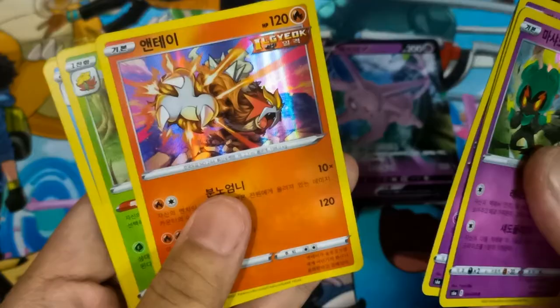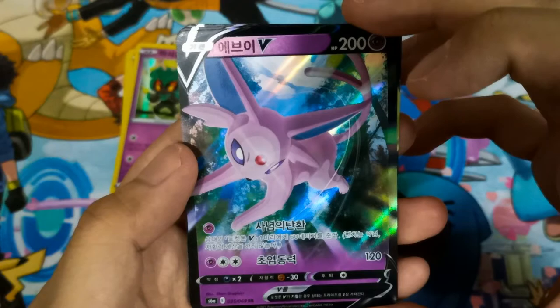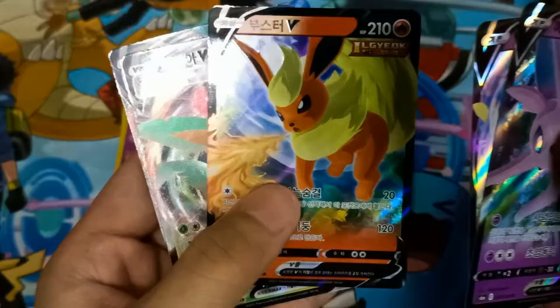This booster set contains a lot of cool rare holos like Entei, Marshadow, and Swampert. The EV Evolution holos are also stunningly attractive. This set is definitely a must-get if you are looking to collect some awesome-looking Pokémon cards.